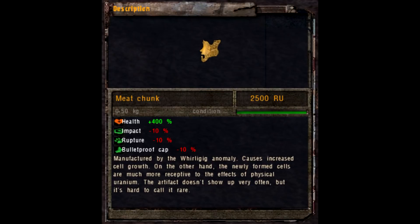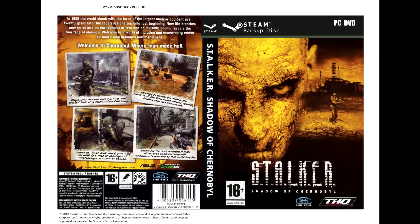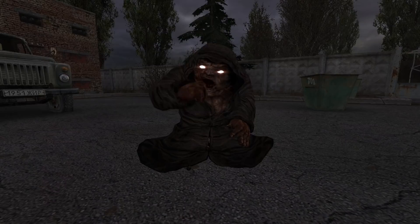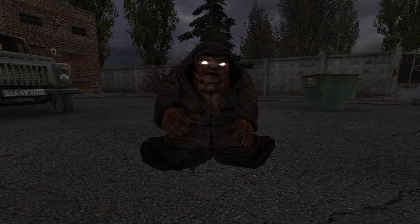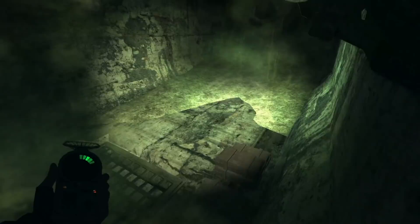This fact is hinted at in some descriptions. For example, the Meat Chunk is said to regenerate cells, but the newly born cells are less resistant, as if they were different. Even more striking, scientists claim that the Kolobok interacts with the user's genetic code. These statements should not be taken lightly, as the long-term effects of artifacts on human health are currently unknown. What if some of the mutants are actually former stalkers who used artifacts too much and became anomalous themselves? Unfortunately, we can only speculate for now, as the artifacts continue to hide most of their secrets and will surely puzzle scientists for decades to come.